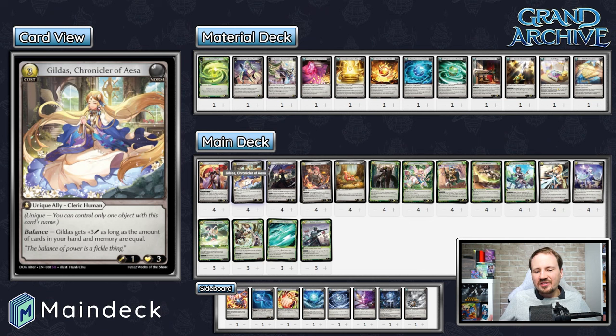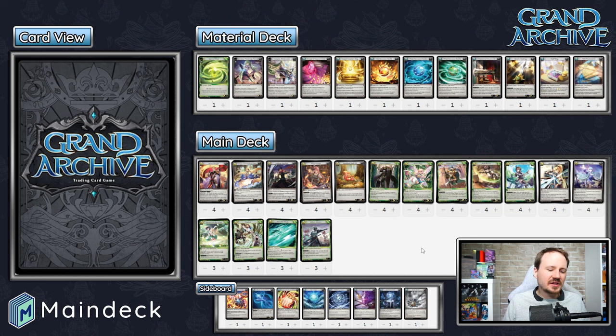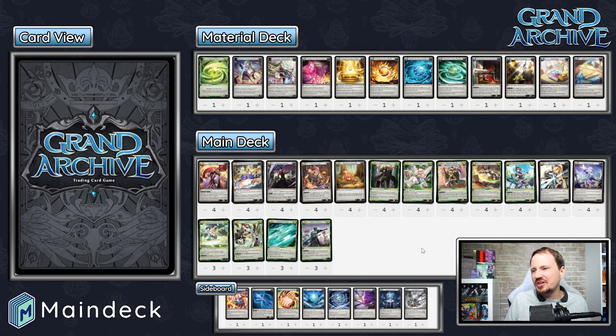Going forward, this is a deck to beat. It has a lot of potency and is not too complicated to pilot. But if you watch that final match, the decisions were so intense — the amount of math you have to do with Gildas. It is ultimately a straightforward 'find the line to deal damage and attack' kind of deck. If you're building decks for the upcoming Store Championship regional metagame, this is a deck you have to keep in mind. Three were in the top eight and Caben won Ascent with this deck, so it has proven its power level.